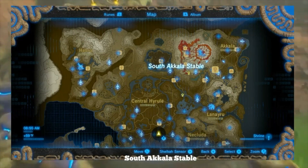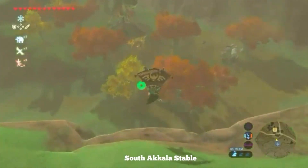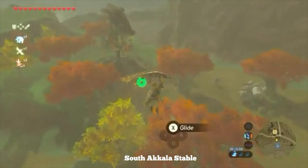The first stable we're looking at is the South Akala Stable in the Akala region. To get here, just glide off west of the Akala Tower and you should practically see it right there.